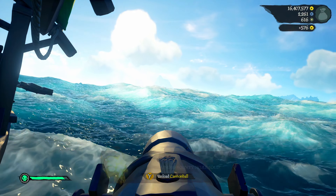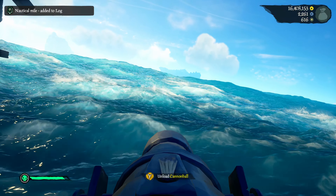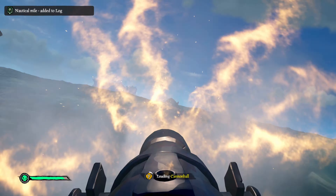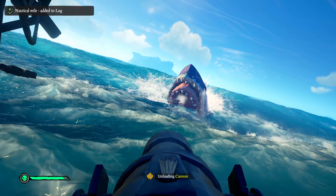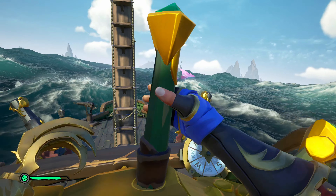One of the achievements related to the new cannonball rowboat is 'Who Needs a Bigger Boat,' which tasks you with attacking a megalodon or a kraken using this rowboat. The achievement specifically requires you to land 25 hits on either a megalodon or a kraken.